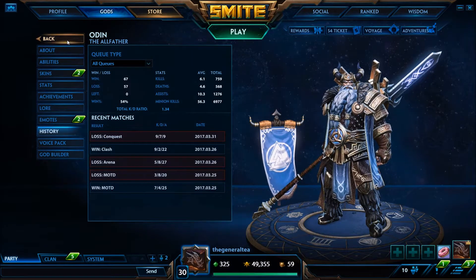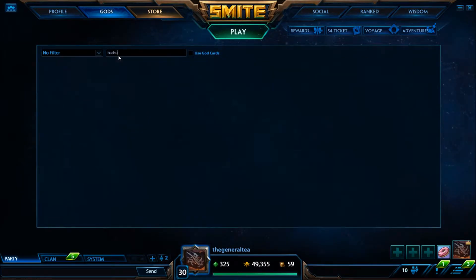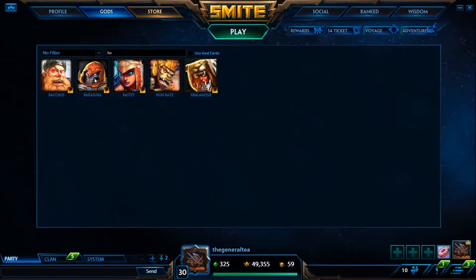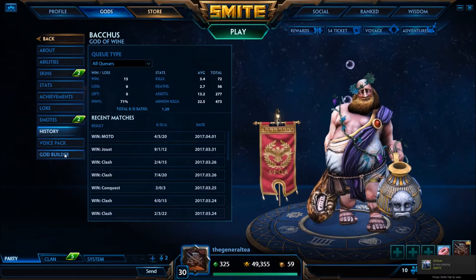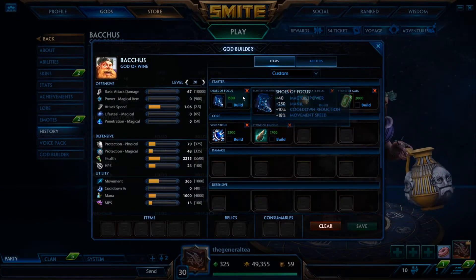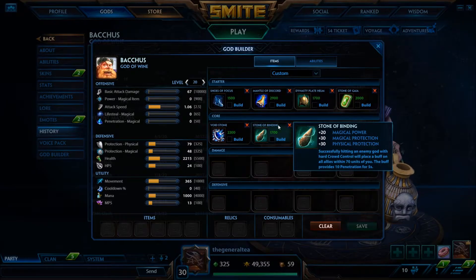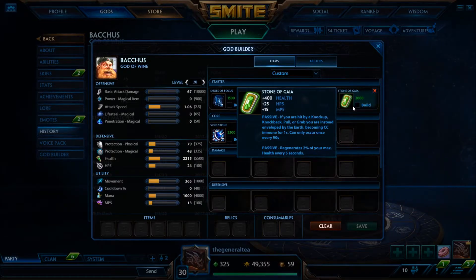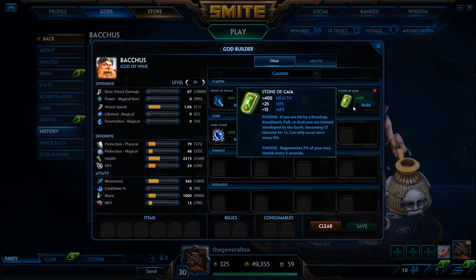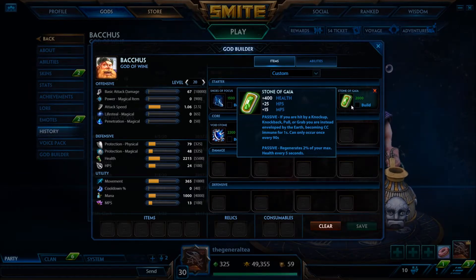The second build I want to show you is my Bacchus build. You can see the history right here, it's not too bad. My build — I like cooldown, more protection, and damage items, I think those work very well with him. A little bit of health, I usually get that as my second item because it helps with the mana regen and the health regen. All in all this build is pretty good — you do a lot of damage and you can tank a lot, you can just go in there.